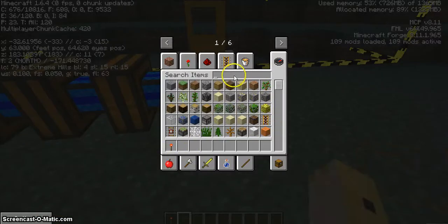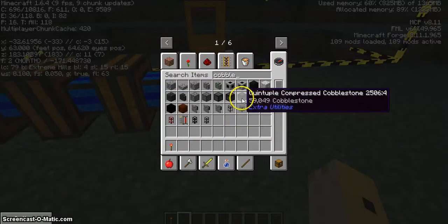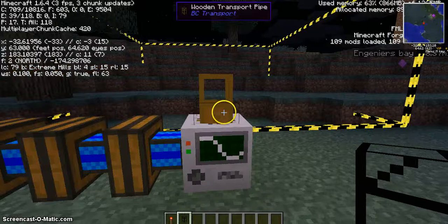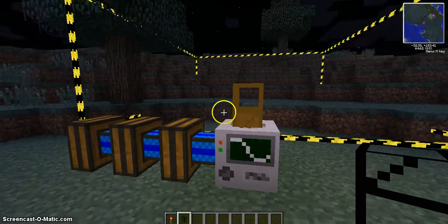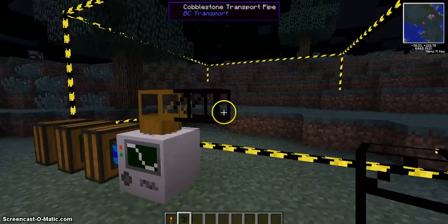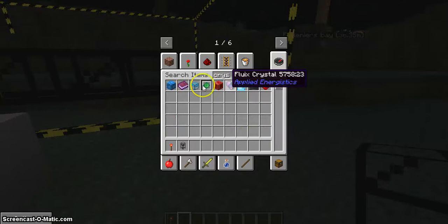Then you take a cobblestone pipe and place it. Just for right now I'm going to use a crystal chest so you can see the stuff that goes into it.